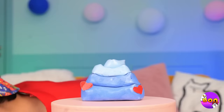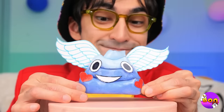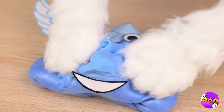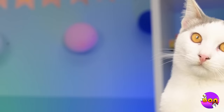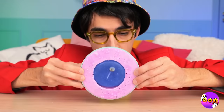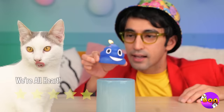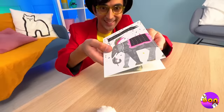Now let's make Kitty a brand new friend — I think he'll be a good influence, unless Kitty gets to him first. Of course, Kitty can always make his own friends. Let the soap harden, flip it over, and help our new friend put his face on — what a bright little guy! Look, you got a card, and it's got money!